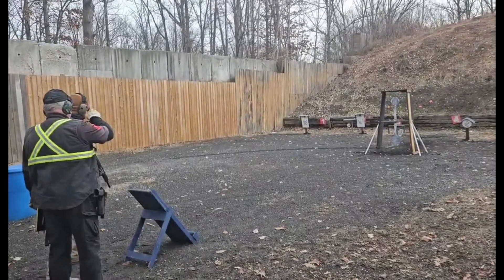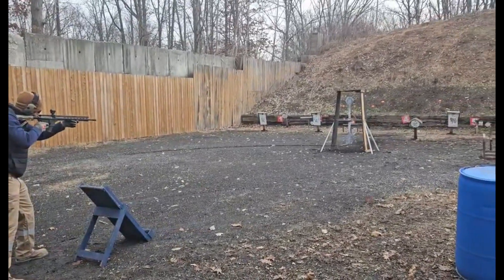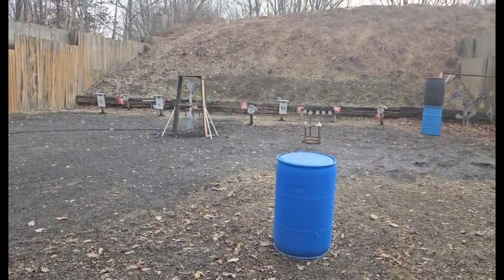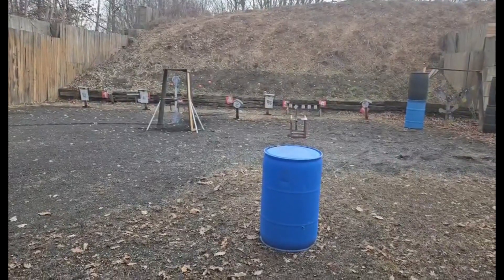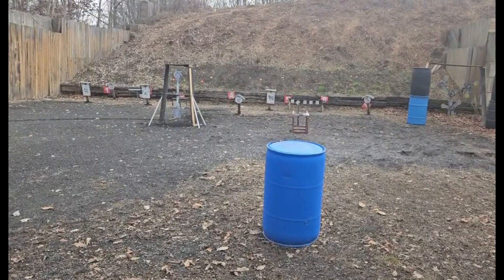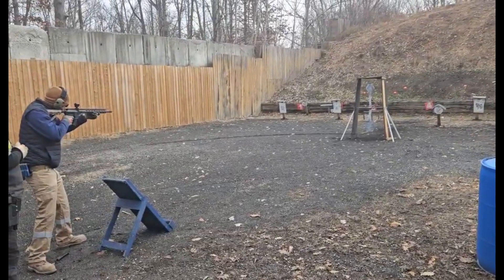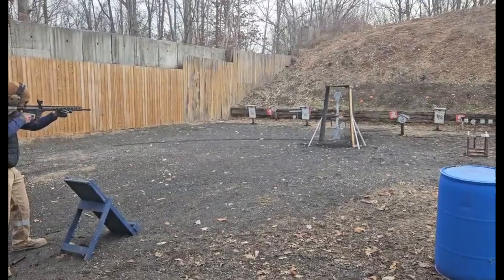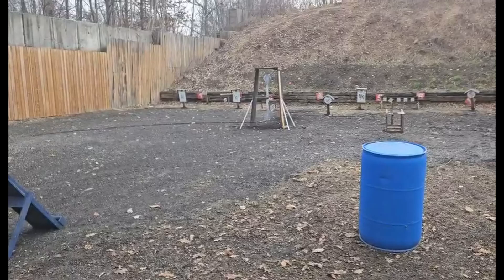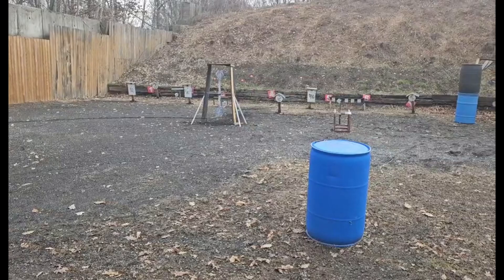What you're about to see is the second course of fire — my brother forgot to record me doing the first one, so you're going to see me start off with the second course of fire. With your rifle, you're supposed to start from left to right and engage all the white targets once, then start back again from the left and sweep back to the right, engaging all the white targets again for a second time. Once you've done that, you transition to your pistol, spin the large spinner, then move your way over towards the big nine-piece spinner on the right side of the course and engage it with your pistol.